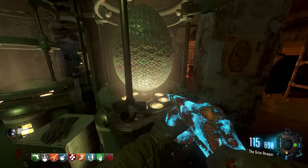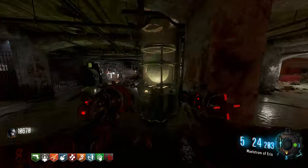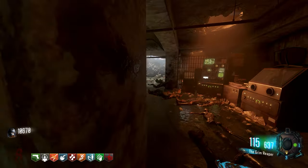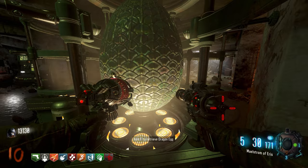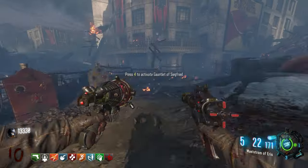Once all three challenges are complete, return to the hatchery and place the egg into the incubator. This will start a lockdown and after 60 seconds the lockdown will end and the egg will begin a cool down period. Progress another full round and the egg will be available for pickup. Take the egg to your challenge grave at spawn and you'll be able to pick up the Gauntlet of Siegfried.